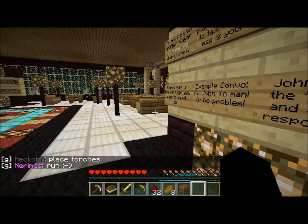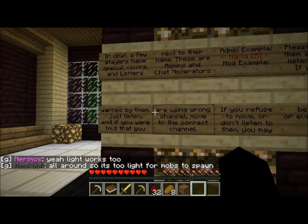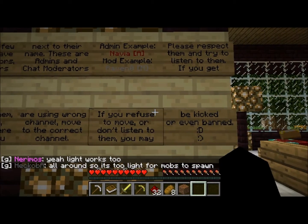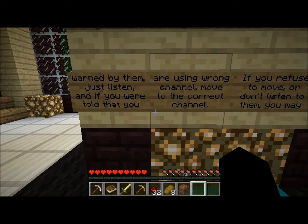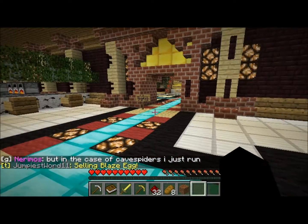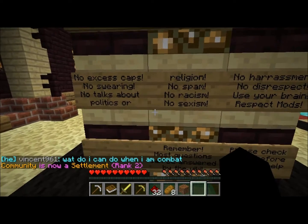Do not whisper to the admins — use the help channel to contact them. In chat, a few players have special colors and letters next to their name — these are admins or moderators. Navia has an A for admin, Raven0 is a moderator. Respect them and listen to them; if you're in the wrong channel, move to the correct one or you may be kicked or banned.